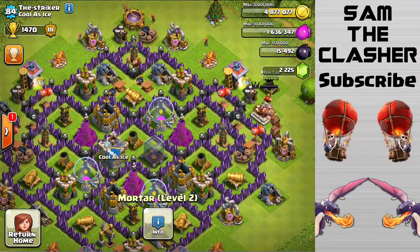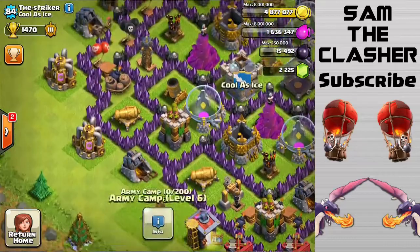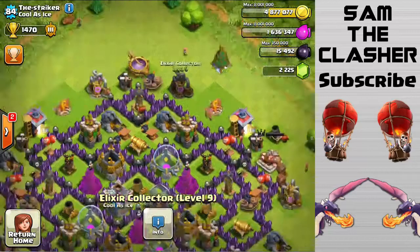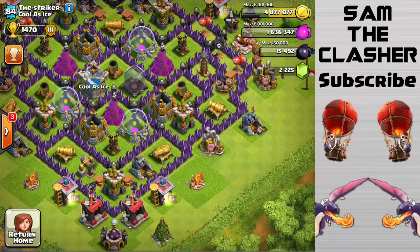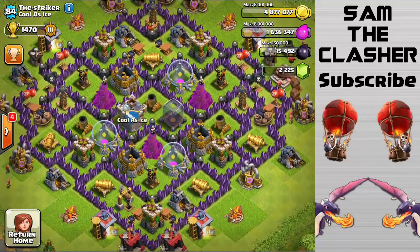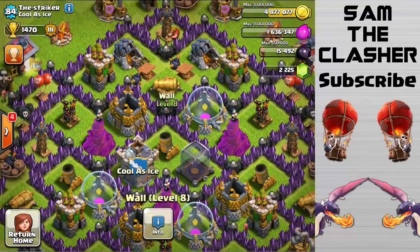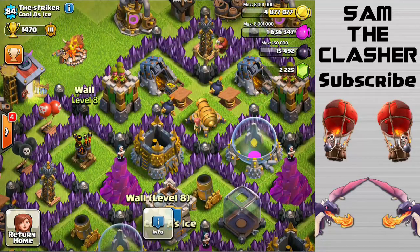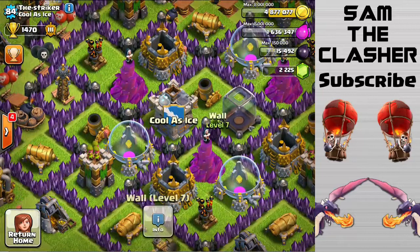All these bases don't have the fourth mortar in them because they're kind of low level, but anyways — really solid. Maybe upgrade your collectors; at least get all your collectors to level ten, please do that for me. Pretty much maxed out besides that. This is a really solid base, and you reinforced all the intersections right here where someone could break into two compartments. Level eight, level eight, level eight — you were very clever.